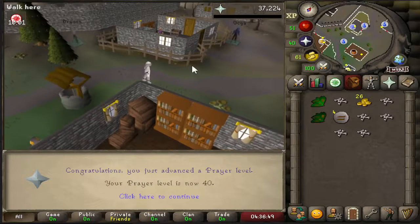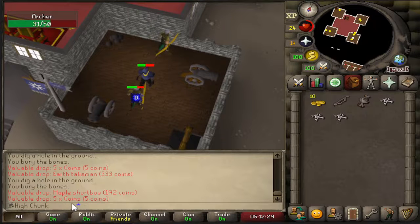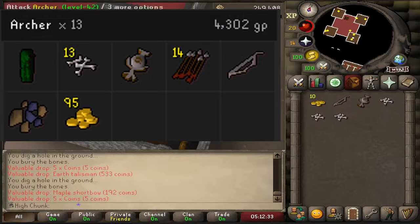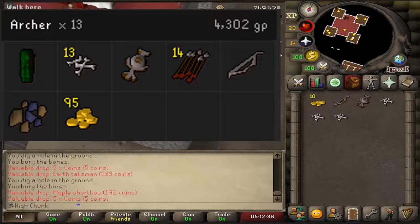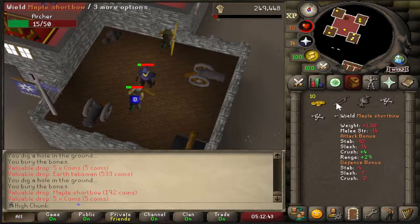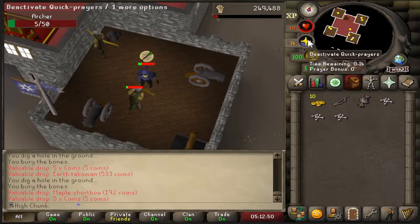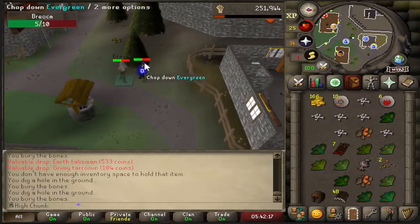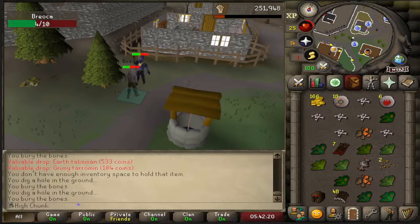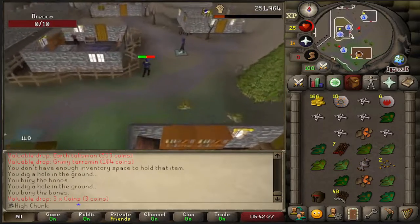I came and killed one archer just to see if I could, without flinching, and I got my Green D'hide Chaps! Now that I got the Green D'hide Chaps, it really motivates me to play this account as much as possible so I can get more XP randoms, level my Range, and actually wear these. Killing the archers was just too inaccurate — I hit too many zeros — so killing the villagers will be better XP per hour.